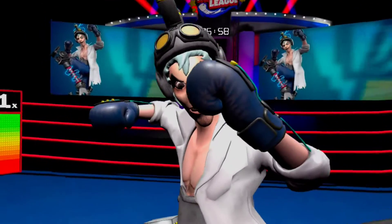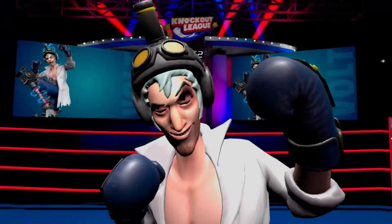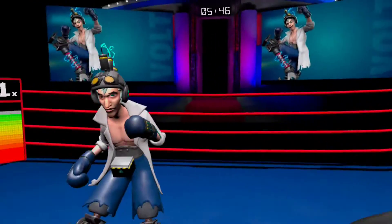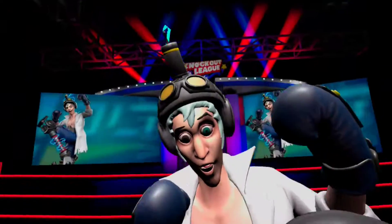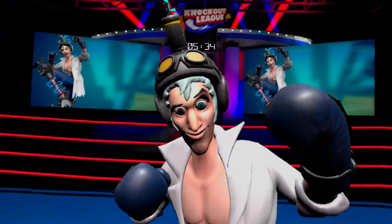So in the first round he has two kinds of punches — a left and a right. Didn't dodge that. When he does the kick, you have to duck it — like that. It's kinda like a hook.